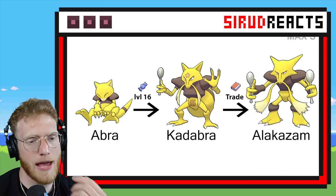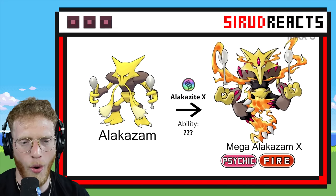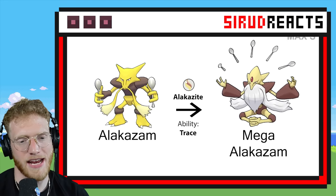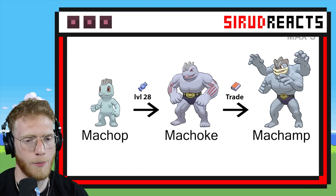We already have a Mega Alakazam, so we'll see that. Wait — Fire Psychic with a long nose! Pretty cool. And this is regular Mega Alakazam, which is pretty lit. Gotta love all the spoons for those greasy puffs — or cocoa puffs.